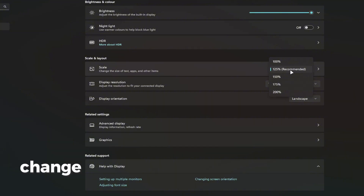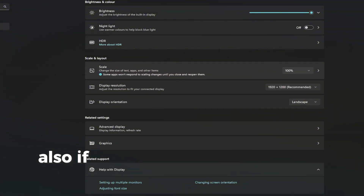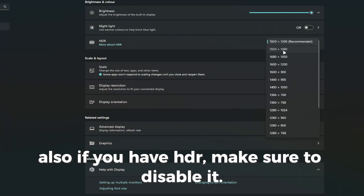If you have two monitors, change the one you want to macro on. Also, if you have HDR, make sure to disable it.